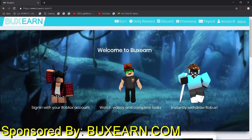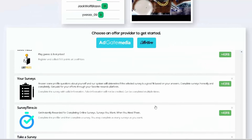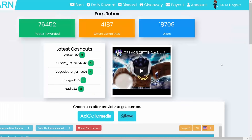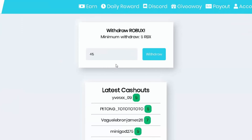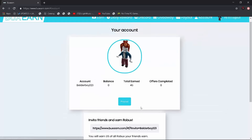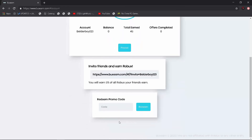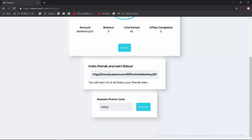This video is sponsored by Boxern. Boxern is a free Robux earning website. To get started, type out your correct username. Once you're in, you can start doing ads to earn Robux. After you finish the survey you will get the Robux. They also have a daily reward where you can earn free Robux, daily giveaways. Go ahead and withdraw the Robux, join the group, and click payout. Head to Roblox and refresh the page — easy Robux. Also share your referral URL to earn 5% of your friends' earnings, and type in the promo code to earn some free Robux.